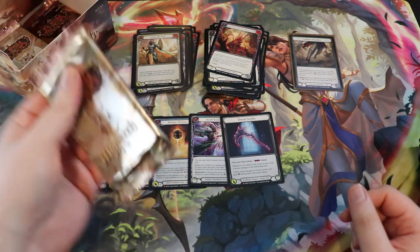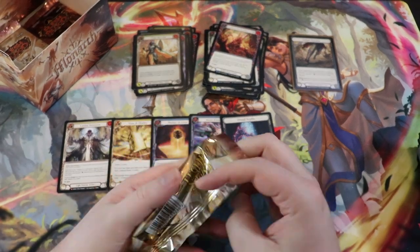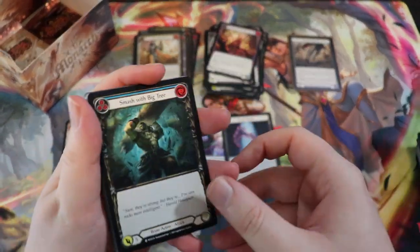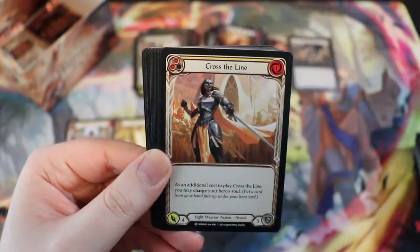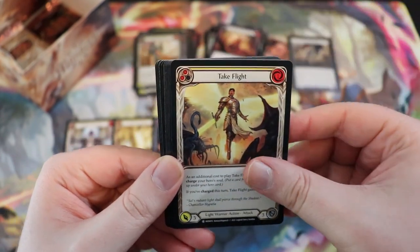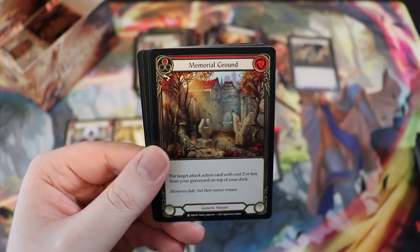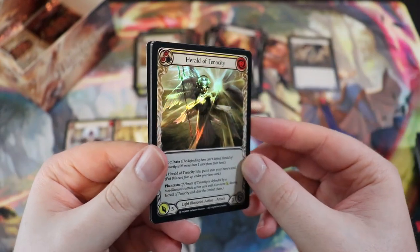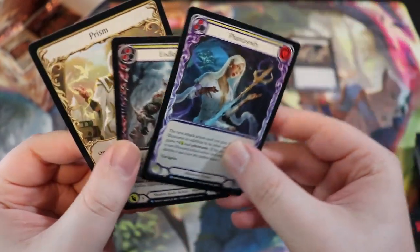And then sorcery — I just love sorcery, it's such a fun game to play. Unfortunately that game is going to be impossible to play on webcam, but my girlfriend likes playing it. It's going to be the one trading card game she'd actually be excited to play with me and open packs. Even setting that aside, sorcery is just such an awesome game — I love the art, I'm really looking forward to it. We've got a foil Herald of Tenacity — it's a good one. Phantasmify and Endless Maw. Those are the six games I'm interested in.